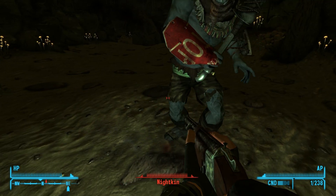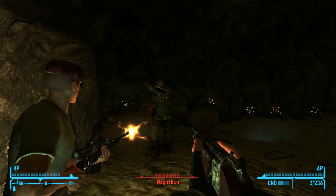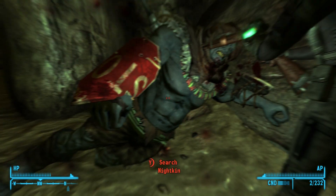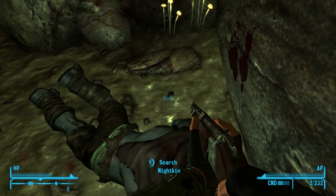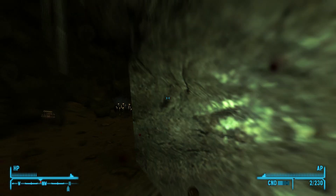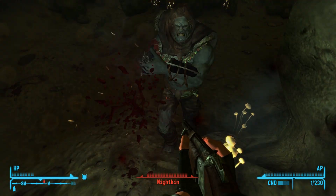Black Rock Cave is a very small area. There are three to four nightkin inside the cave, including a nightkin master. All are invisible. A dead prospector can be found in the back of the cave holding the Paladin Toaster, and a few dead coyotes lie throughout.